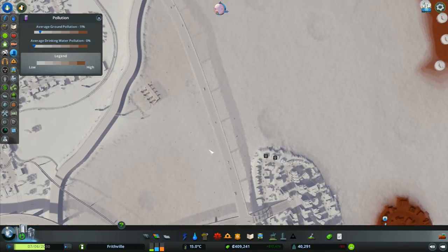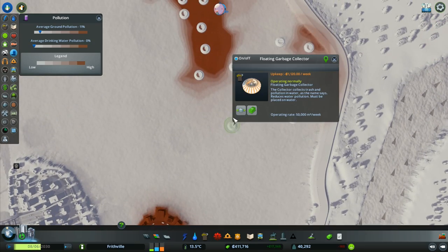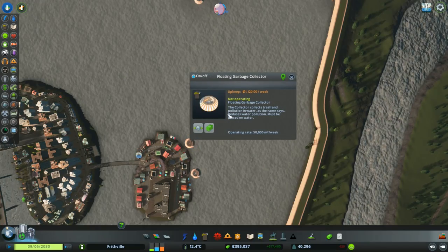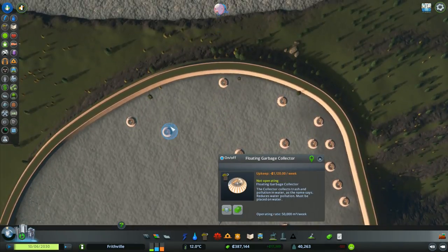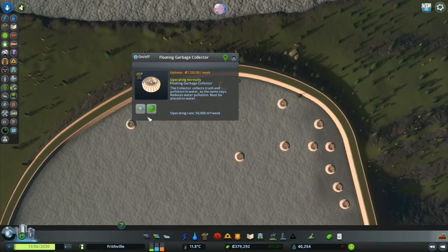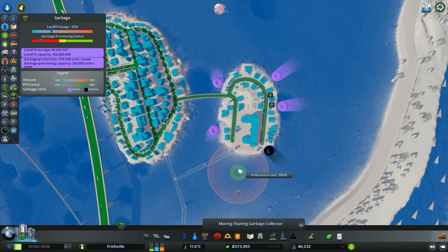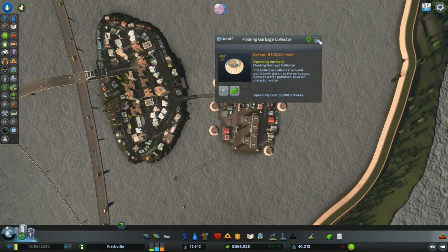Looking at the pollution - it's all good up this end, that's all fine. I've got pollution outside the lake but the earth is polluted and I don't think it's going to stay like that. I'm going to relocate these right close to the edge of the island, hoping that's going to help grab some of this pollution that's right in the ground and help clear it out completely. I've now got the floating garbage collectors up this end, tightly surrounding the island.